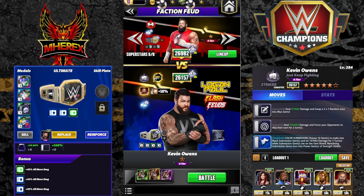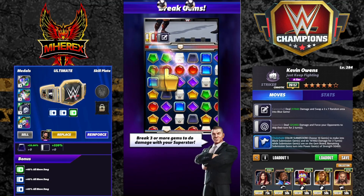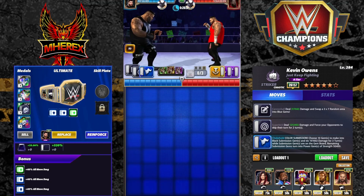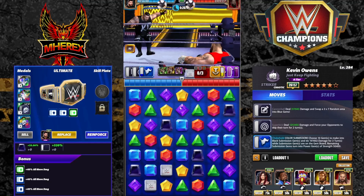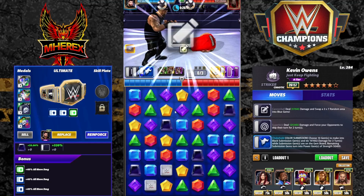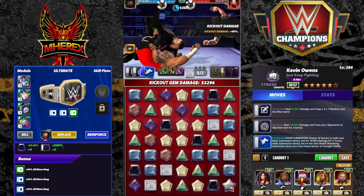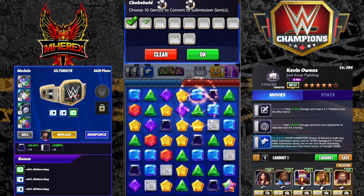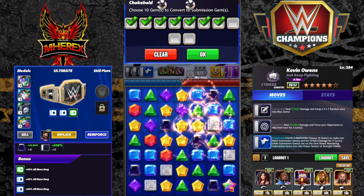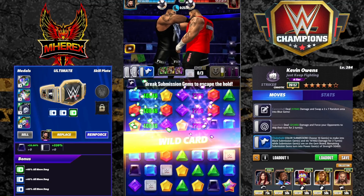Hey everyone, Merix here bringing you another video. This is the feud battle series — KO from two feuds ago, not the last one, the one before. There is a 200% black move damage line bonus. I had the Hogan plate on Rocky; normally I would have run that on KO, but I wanted to run Rocky so people could see Rocky with it. So this is KO with no plate, 40% move damage trap, double takedowns, and twos.